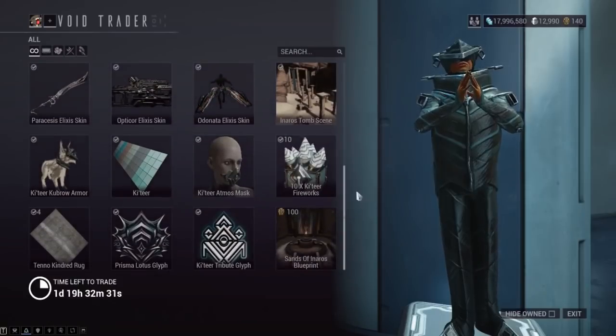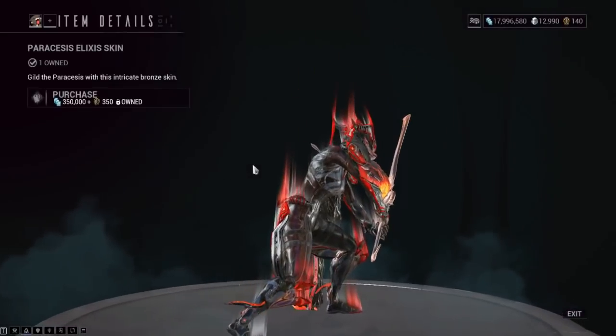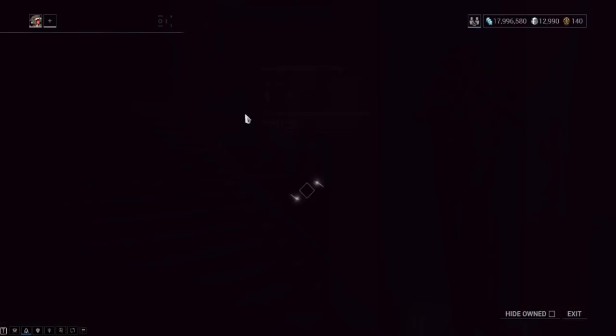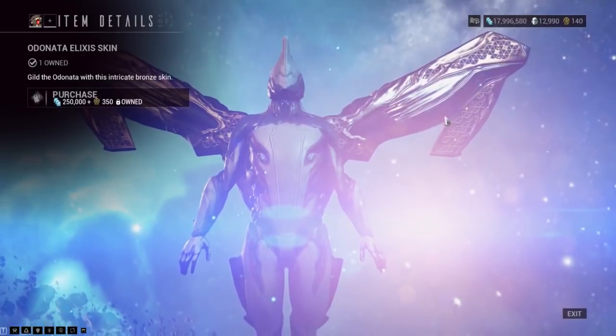Going over the cosmetics: we have the Parasthesis Elixir skin — I don't use this, makes the Parasthesis look worse in my opinion. We've got the Opticore Elixir skin — I also don't use this one, makes the Opticore look worse. And then we've got the Odonata Elixir skin — pretty much the same situation. I never actually use Odonata, so yeah.